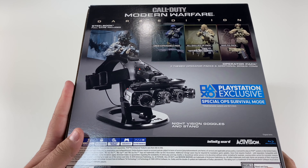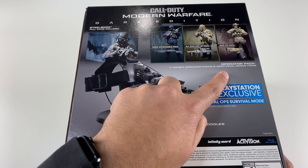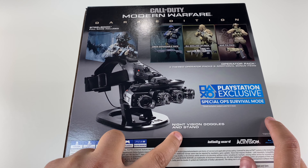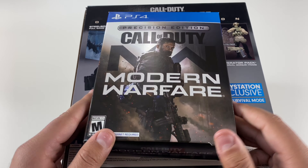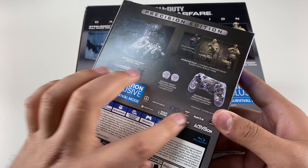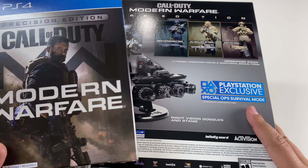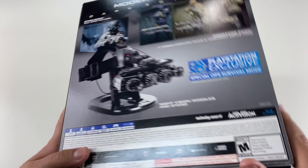Taking a look at the back of the box, it shows we get the full game with a steel bookcase, an operators pack, three themed operator packs, and additional bonus items. PlayStation exclusive special Survival Mode, night vision goggles, and a stand. Travis actually bought the Precision Edition of Call of Duty Modern Warfare, which comes with some other stuff — I'll have a link in the description to his channel.